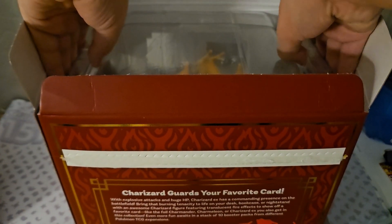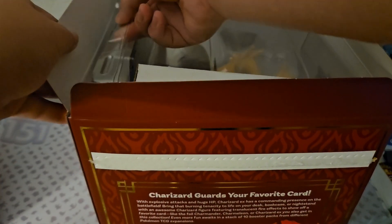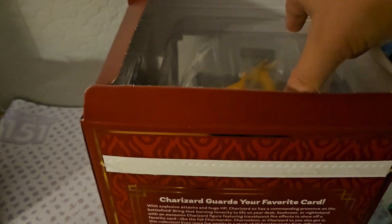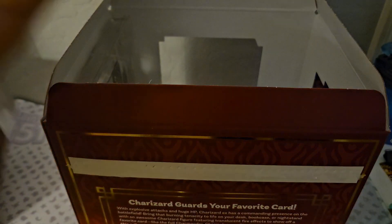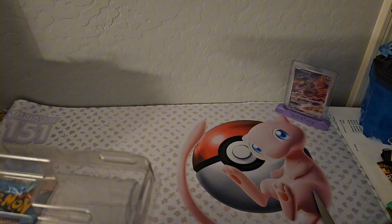I'm going to grab out all the items. There's a little backing thing which contains nothing — just filling up space. Here's the card display and the rest of the packs. I'm going to move this box to the side and get everything out.